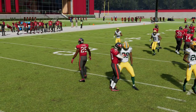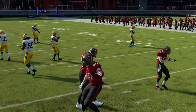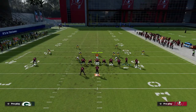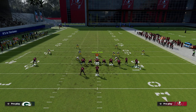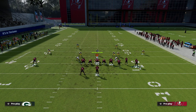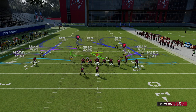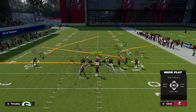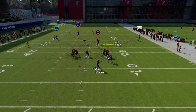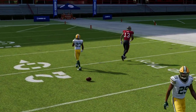It's not as good against Cover 3 to this side, so let's come back to the short side and talk about how to manipulate a deep half. A slant route is actually a really good route to pull a deep half. Put the running back on a flat or out, block your tight end, and now you have really good pass protection. With some time, you can absolutely shred that deep half right in that little pocket.